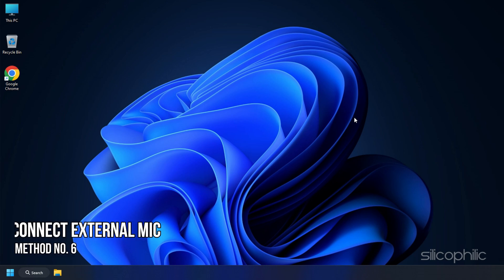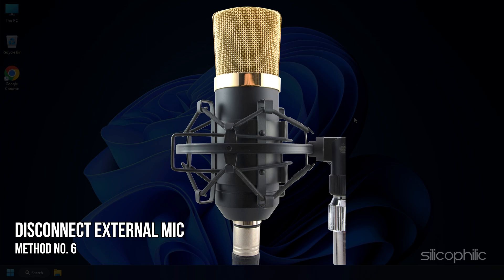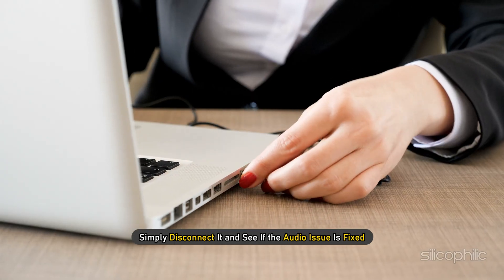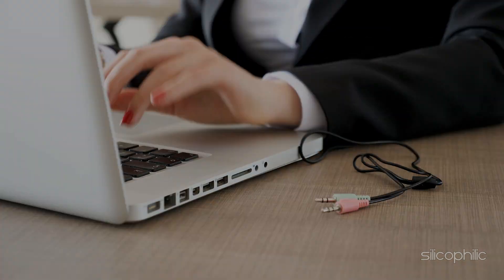Method 6: Another thing you can do is disconnect any external mic you have connected to your PC. If you are not using the microphone, simply disconnect it and see if the audio issue is fixed.